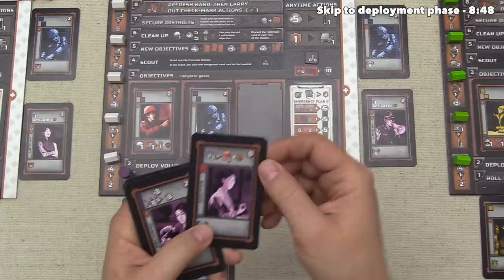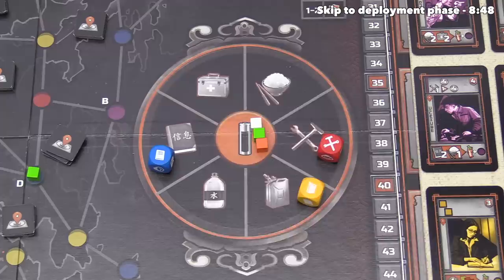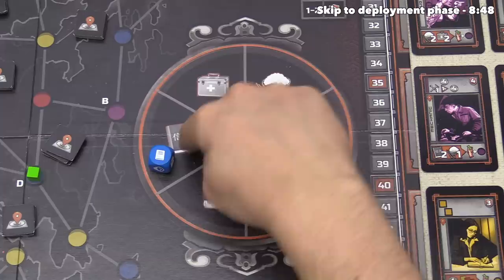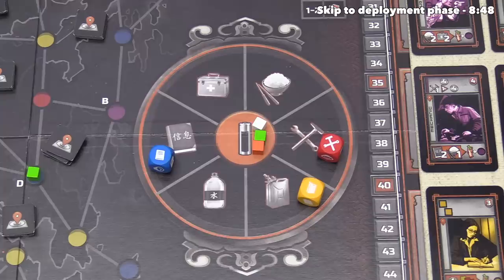I think this doctor is probably the one we want to go with, so we are going to plan it face down right over here, but it's worth noting that this requires a medicine and right now we currently don't have any. The only thing we start the game with is a single battery, but every battery can be used as a wild resource. So that means we can use this cube as one medicine, or of course as a book, a water, a fuel, etc.